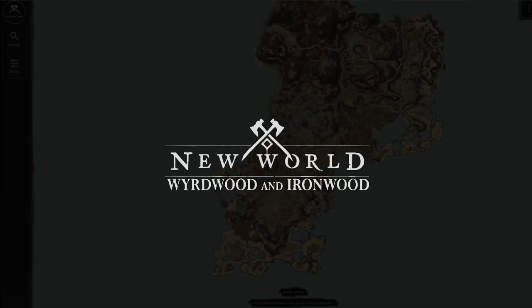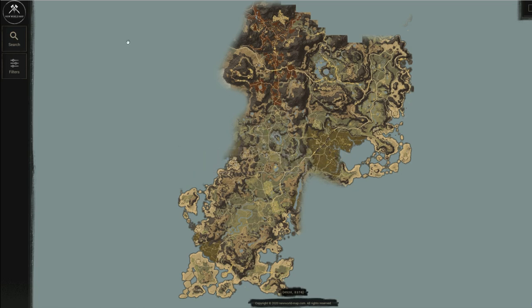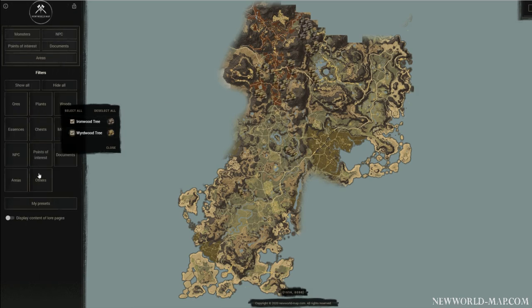Where to find Weirdwood and Ironwood? The short answer is: open the interactive map of Aeternum and filter out Weirdwood and Ironwood under the woods tab. This should give you a general idea of where to look. To more easily read the map, check Cities and Regions under the Others tab.